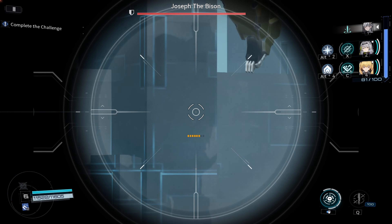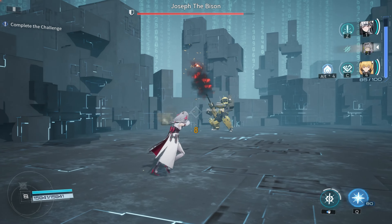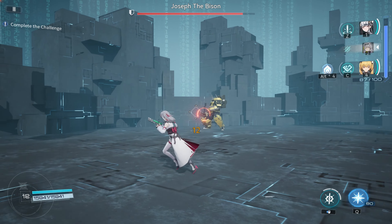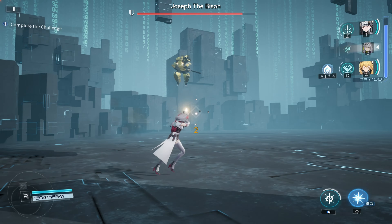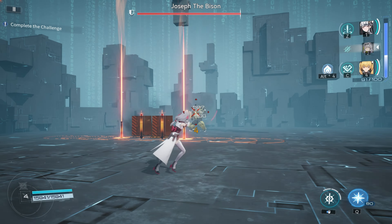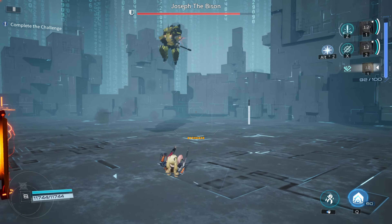The sixth hidden mechanic is that the amount of U energy you gain whenever you hit the enemy differs on the type of weapon used. You can see it on the U energy bar. This means that it might be optimal to use a weapon that generates the most U energy for a team built around spamming ultimate skills. Also, auxiliary units don't gain U energy.